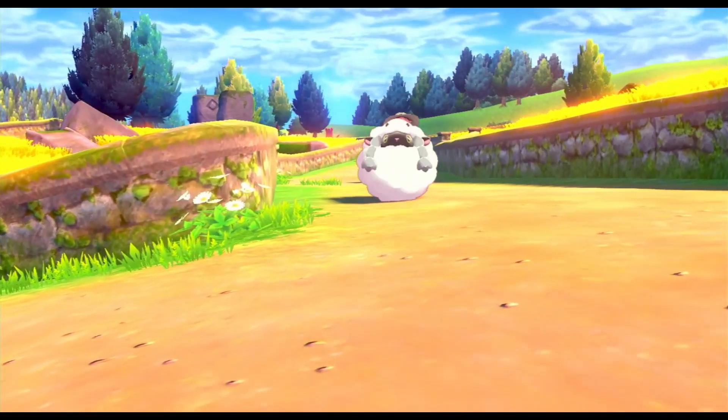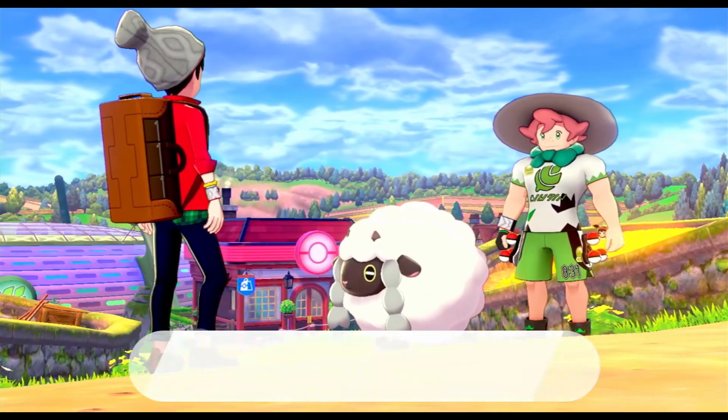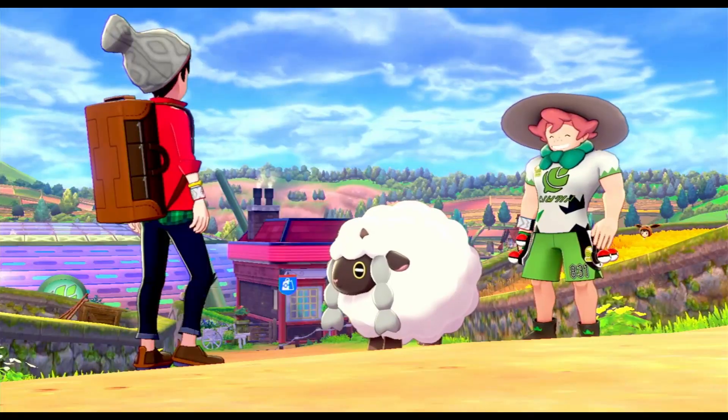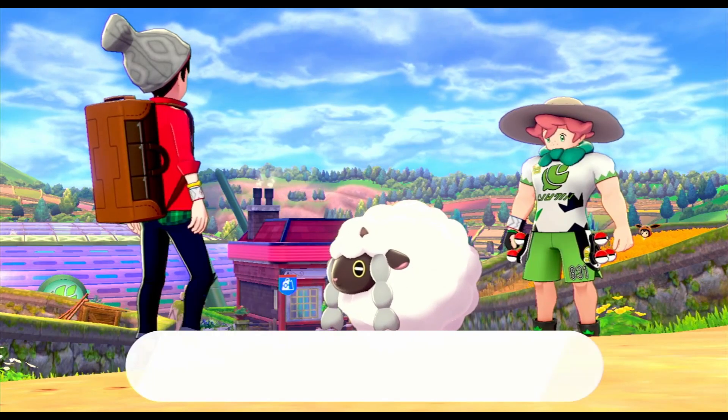Walking out, we're going to run into another Wooloo. The Wooloo is actually in honor of Milo — Milo is a Grass trainer who also likes to raise Wooloo, and he's just a really cool outdoorsy kind of person. He's just going to let us know he's going to go back to the gym, and we can start the gym challenge there.